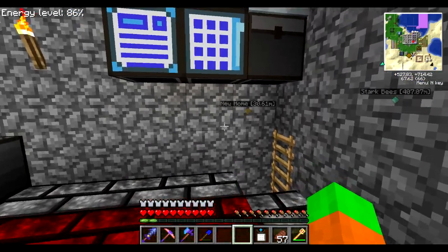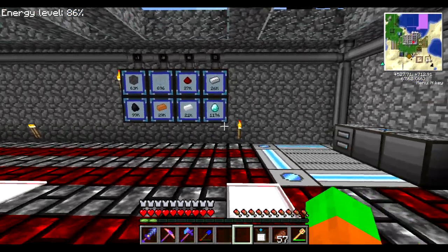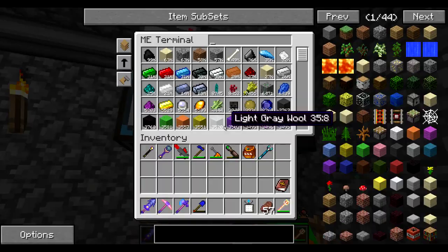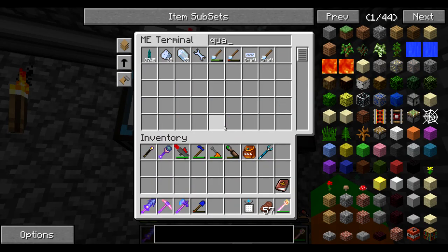Hello everyone, welcome to episode 126 of Ascent Let's Play. In the previous episode, my red power core finally reached mining quartz, and I'm now properly mining quartz again, so that's pretty nice.